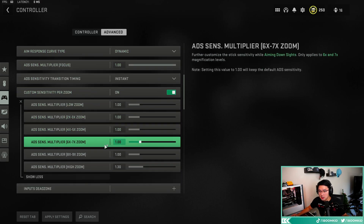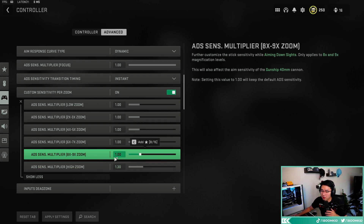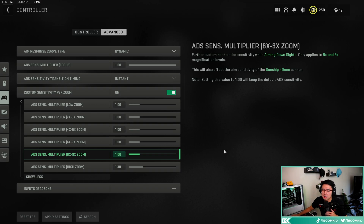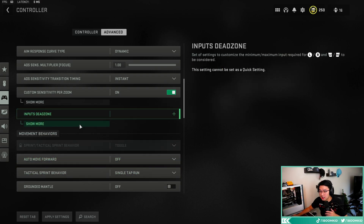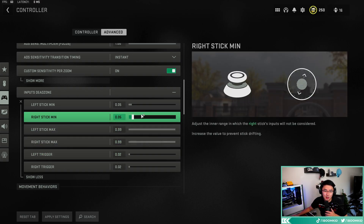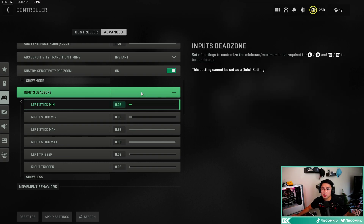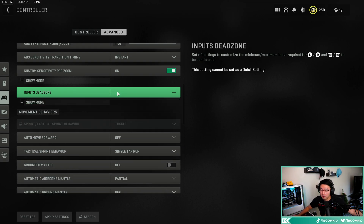I have my custom zoom sensitivity on high zoom — on sniper rifle scopes it's at 1.3, and anything higher than a 9x zoom is at 9.3. For input dead zone: my controller is basically brand new, so my dead zones are very low. If you have stick drift, adjust to eliminate it. The lower you can get these numbers the better — there's no perfect number, just the lowest you can go without stick drift.